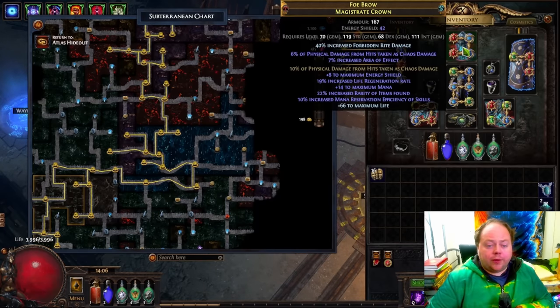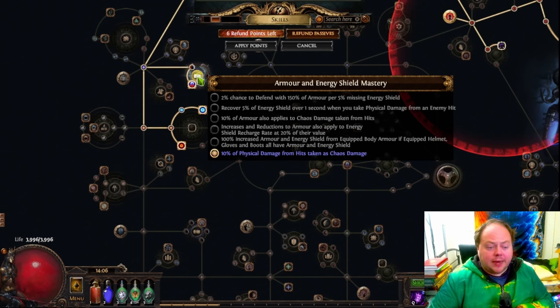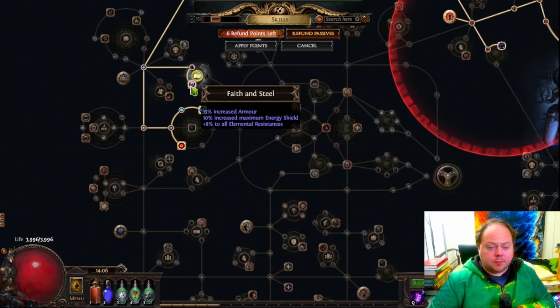...then your helmet can give you 360 or more energy shield, while also giving you 18% reduced physical damage from hits taken — because as a Chaos Inoculation character you'll be completely immune to chaos damage. This will stack additively, i.e. the best possible way, with the armor and energy shield mastery which gives 10% of physical damage from hits taken as chaos damage as well. So that's 28%, and you can get more of this stat in other places, mostly on your shield.